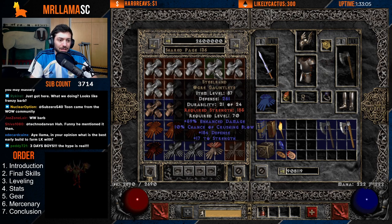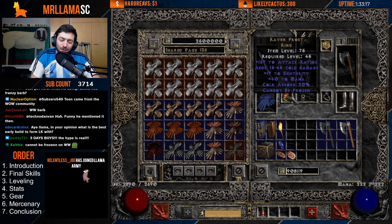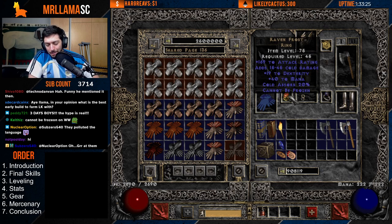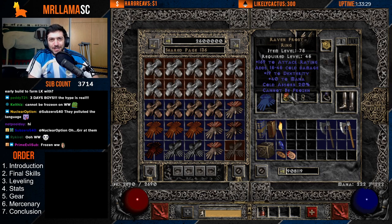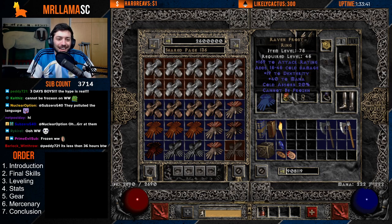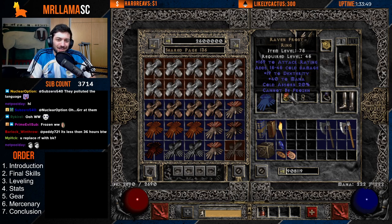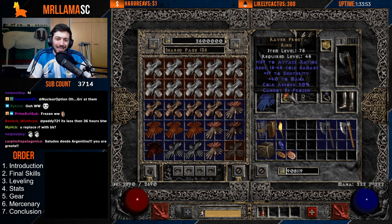Steelrends gets you some crushing blow and massive enhanced damage — a very nice item if you have the strength. Some people actually don't run Cannot Be Frozen on Whirlwind, which isn't terrible. If you're frozen you go slower through monsters and actually hit more since you're in the middle of them the whole time. I still prefer having Cannot Be Frozen so I don't get stuck in a long frozen Whirlwind death loop, but it's optional.